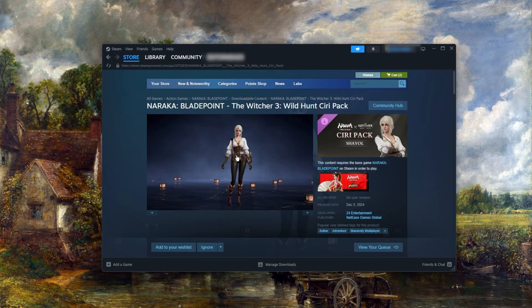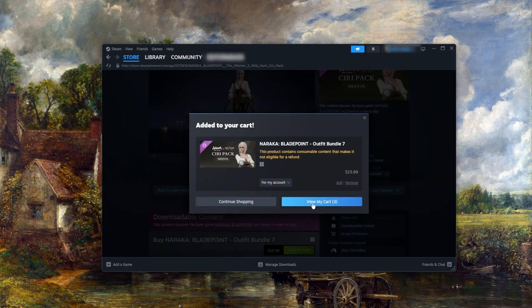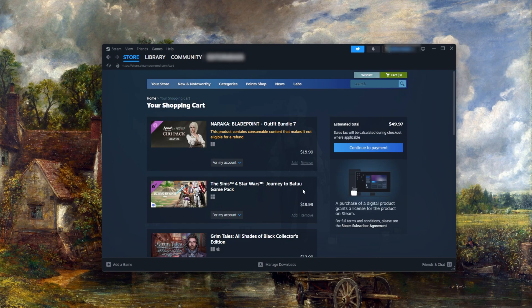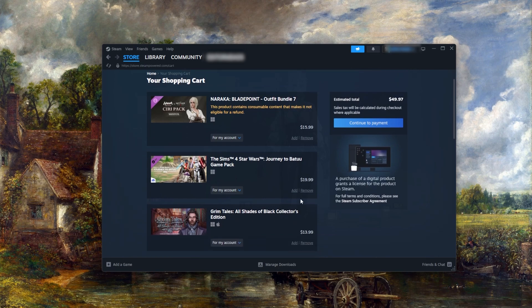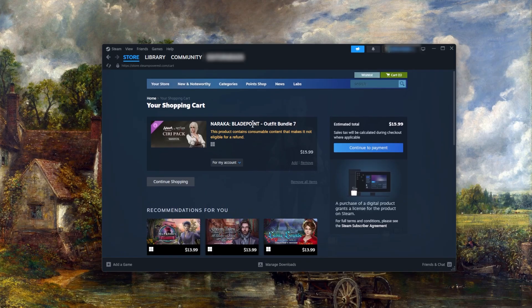The first thing you'll need to do is add the game to your cart. Let's take Blade Point for example — I'll go ahead and add it to my cart. Now it looks like I've got some other items in here, so I'll just remove those and we'll stick with Blade Point for now. Once it's in your cart, the next step is to completely close Steam.